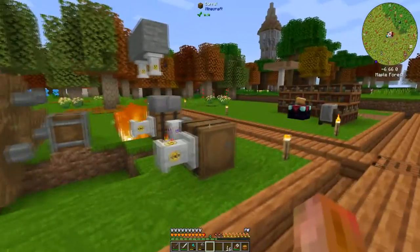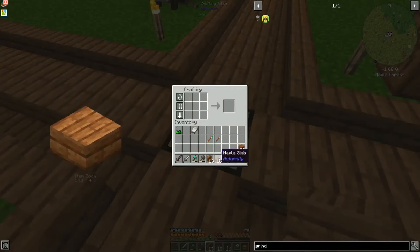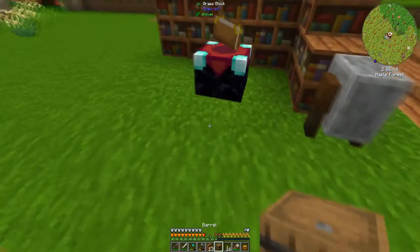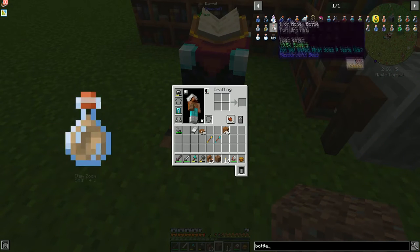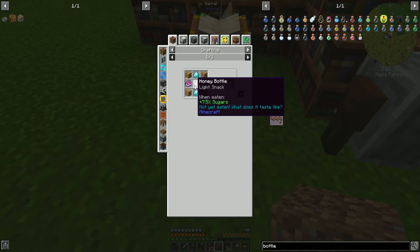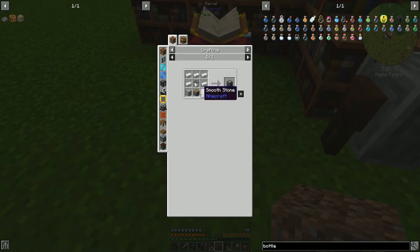We now have an enchanting setup, which is awesome. We won't do much else with enchanting outside of the basic stuff right now — mainly because I don't have bottles of experience to start doing pedestal enchanting. Getting those is troublesome early on. There's that recipe — not ideal, but we could theoretically do it if I made a centrifuge, though I don't have the RF.